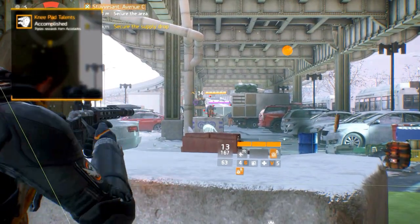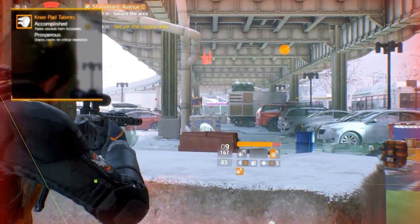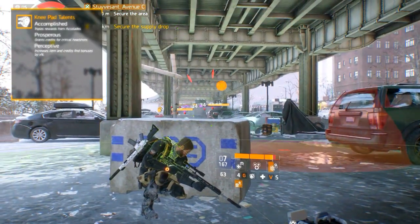The knee pads have three talents. Accomplished, which triples rewards from accolades. Prosperous, which grants you credits for critical headshots. And Perceptive, which increases your item and credit find bonuses by X%.